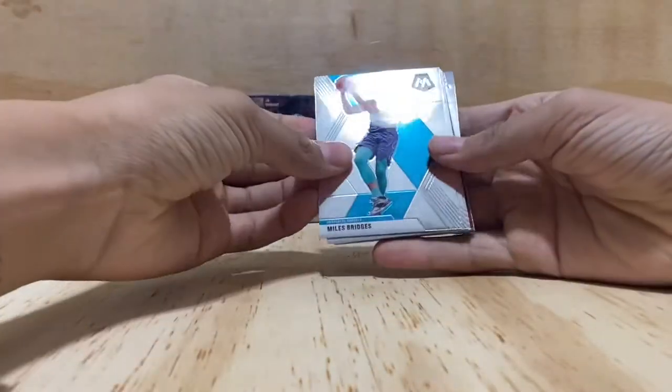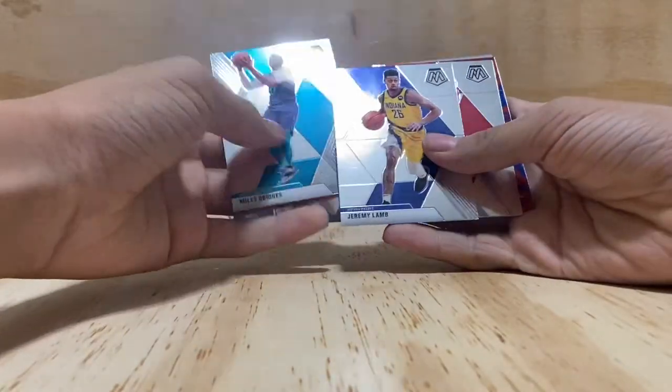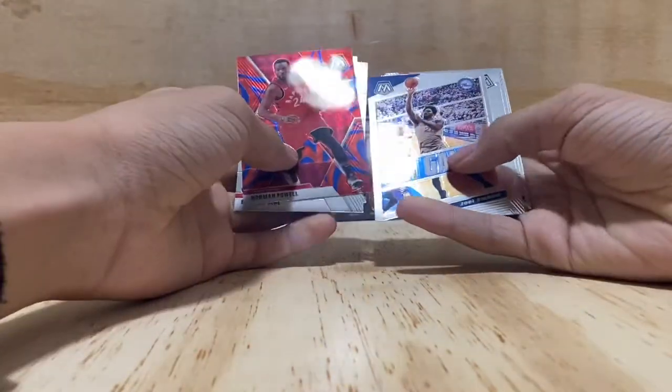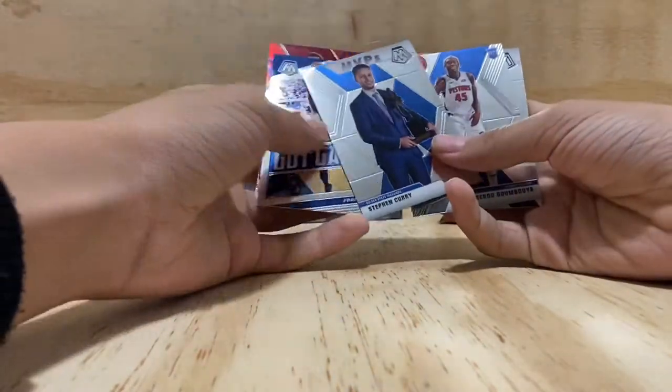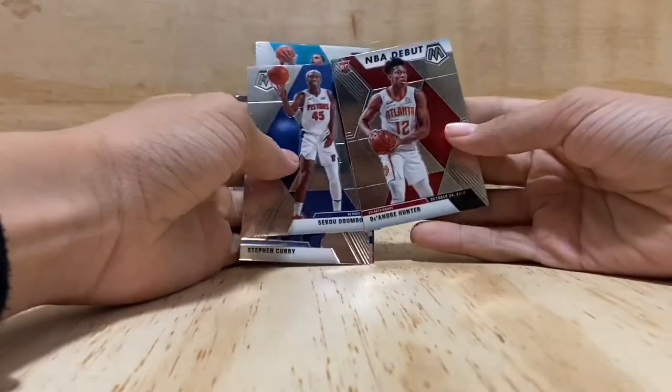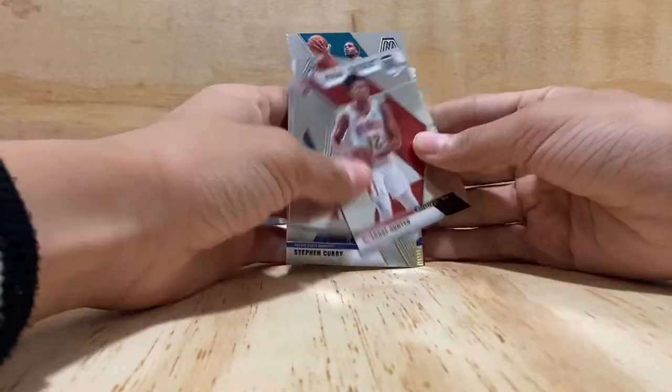Third pack — Miles Brown, Jeremy Lamb, Briley Veal, Norman Powell, Joel Embiid, Steph Curry, and a De'Andre Hunter.